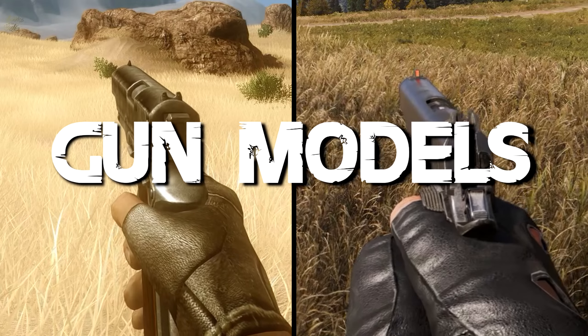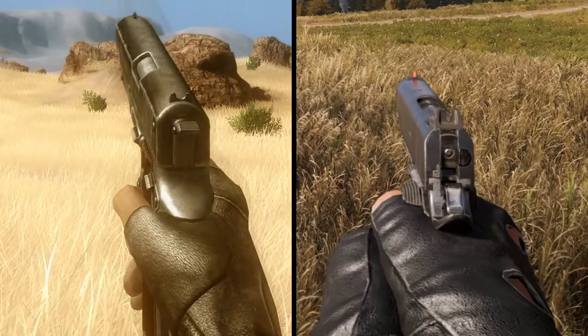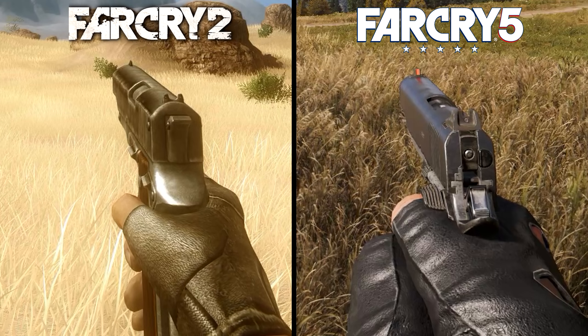Next, we'll take an in-depth look at several near-identical gun models. First, we have the classic 1911. There's not even a question here — the detail in Far Cry 5 far exceeds the outdated models in Far Cry 2, from the reflective quality on the surface of the slide to the smaller details like bolts and creases. And if you look at the character's hand model, it's even more apparent how much technology has advanced over 10 years. The textures are nearly flat on the wrist in Far Cry 2, while Far Cry 5 has significantly more depth, more detailed models, and better bump mapping on its texture work.